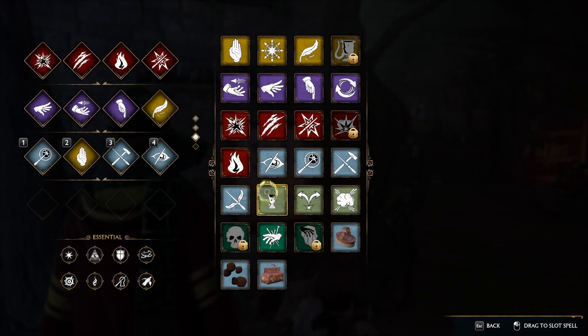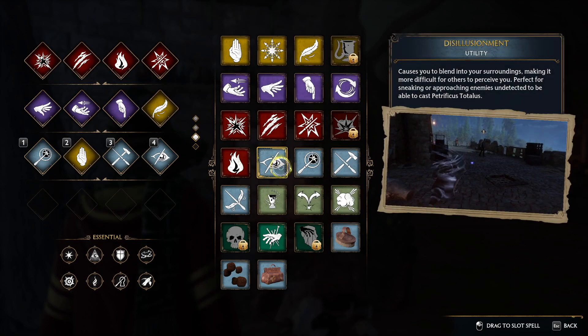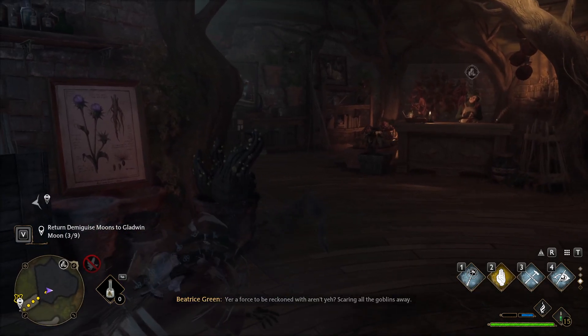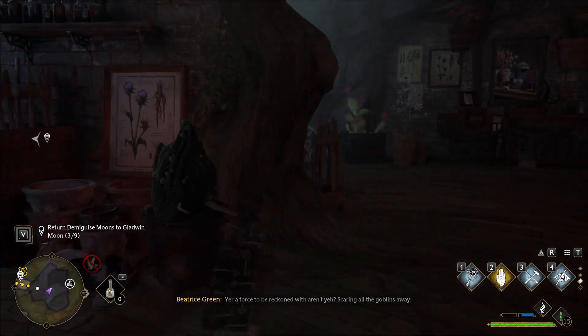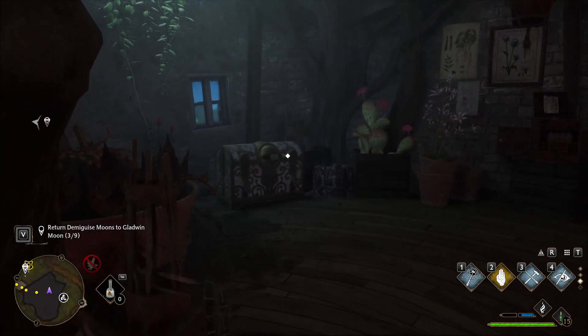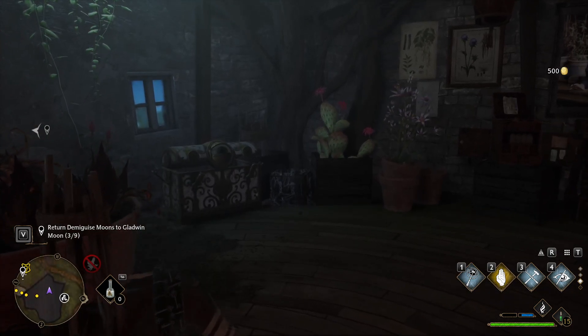What you're going to need for this is the disillusionment spell. You learned that fairly early on. So we're going to go ahead and cast it, and we're going to sneak around and get close enough to search it.